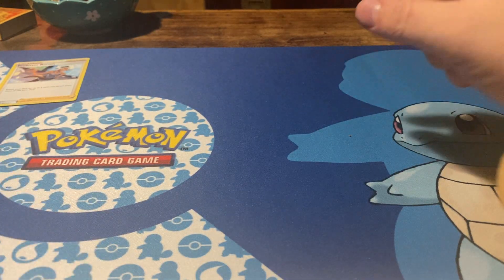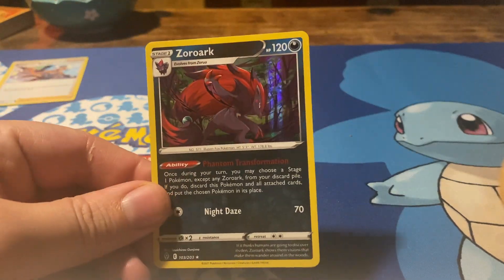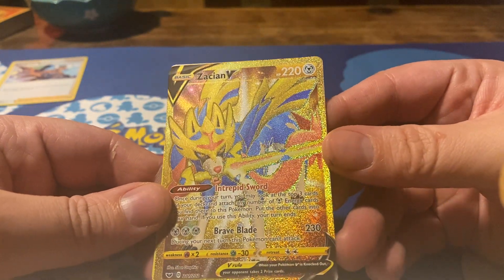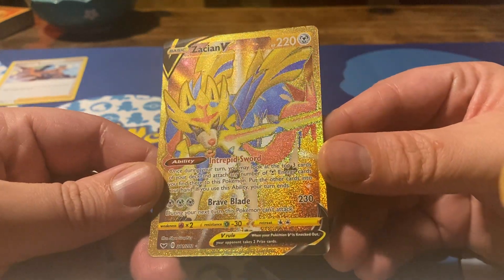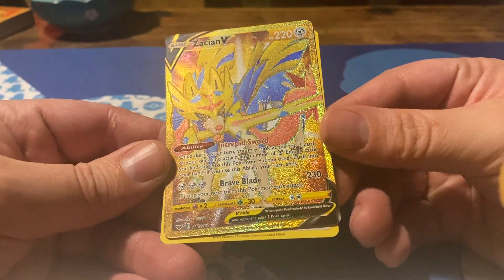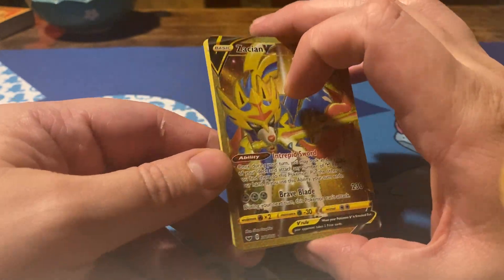So what did we pull from this box? It's kind of anticlimactic. We did pull a holo — the Goldenization V! I have nothing to prove that this is true, but it is true! I'm not going to read it out loud anymore; I already did that. And I also pulled it as a promo and a regular V once upon a time.